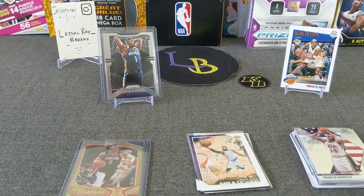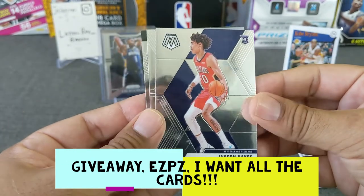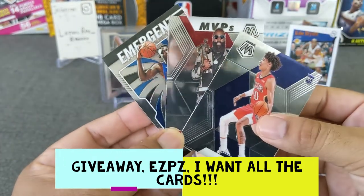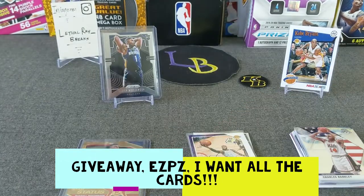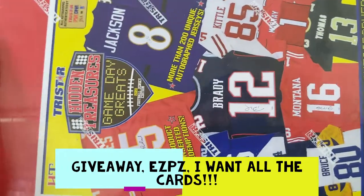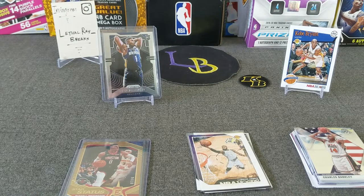Alright guys, for the giveaway for this one — I'm gonna give away three cards. All you have to do is comment that you want the cards. I'm gonna throw up the Jackson Hayes rookie, the James Harden MVP, and the Sekou Doumbouya emergent from Prism. All you gotta do is say 'we want the cards' and you're in. Before I sign off, for the next video or the one after that, I did another repack with DMZ and I did a football one — I got a guaranteed one autographed football jersey from Tristar Hidden Treasure — that will be next. Alright guys, thanks for watching, appreciate all your support, make sure to leave that comment for the giveaway, like and subscribe, hit that bell, and good luck on your openings — hit those bangers, cheers!